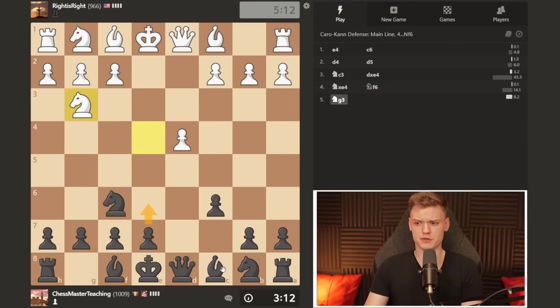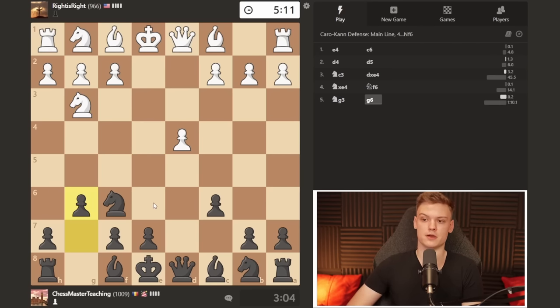I'm not a huge fan of e6 because that's locking the bishop — computer says it's fine but not to my taste. H5 is a strong move, but I feel it can lead to strange positions. So in my opinion, the easiest thing you can do as a beginner against knight g3 is just fianchetto.